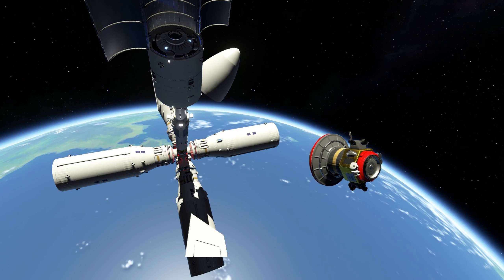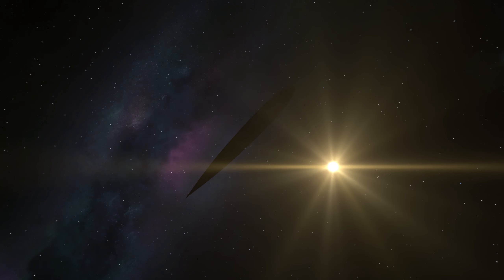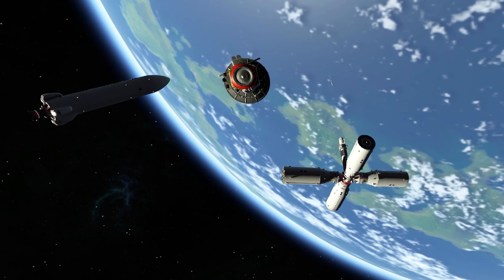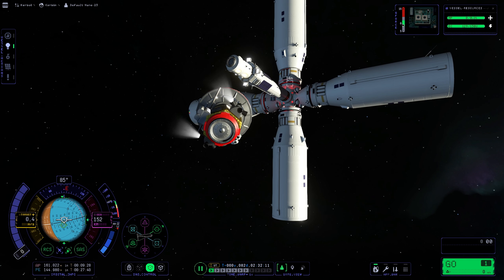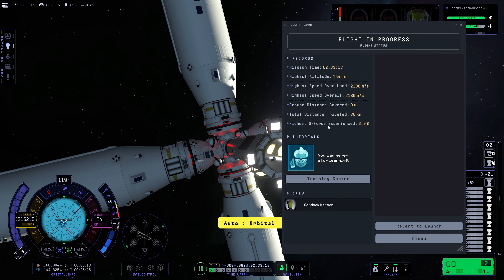Undock our ship. Sadly, all docking ports still seem to be buggy, obviously. Because of that, we now have only three wings remaining — here you can see the spot where we just lost one. Who needs wings anyway, right? Reentry is definitely gonna be an adventure. Let's close our nose too. Switch to our adapter, which is still floating in space, and fly it back to the gas station and its docking port. Our adapter is connected with the station.